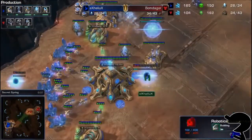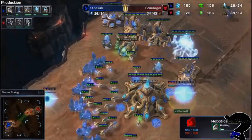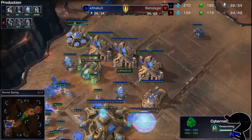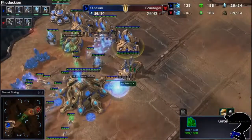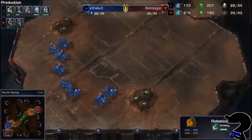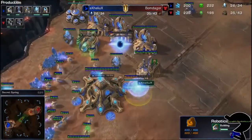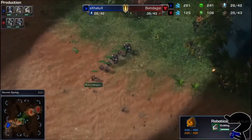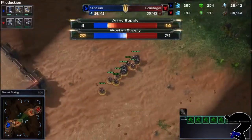Not taking the second base, which is intriguing. The Robotics Facility is getting a lot of buildings off of just one base, hoping to sustain that. No movement and... four gates, Dark Shrine, and the Robotics Facility on one base.